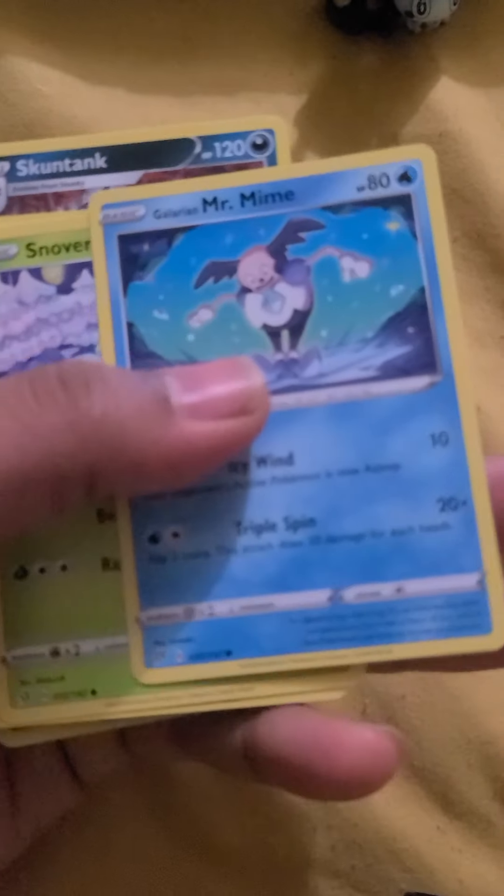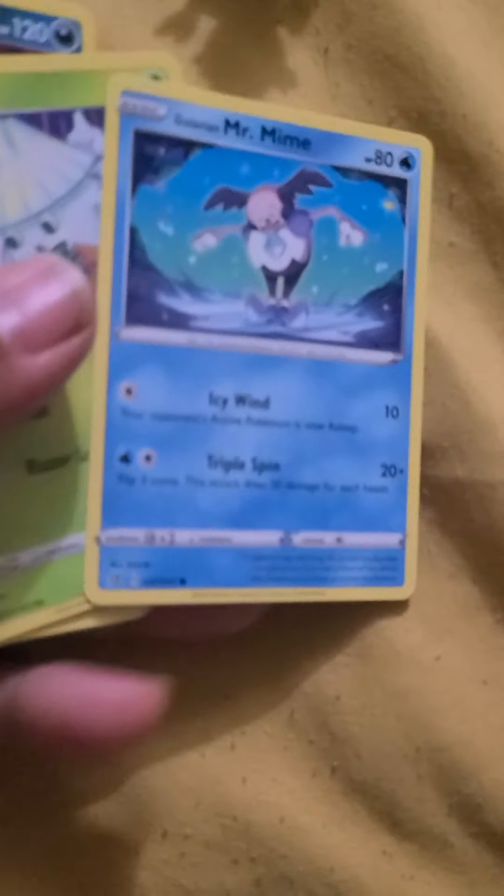It comes with actual figures, and also a promo card — that's the main reason for this box. The promo is pretty nice. You get four packs: Rebel Clash, Sun and Moon Guardian Rising, and Cosmic Eclipse.